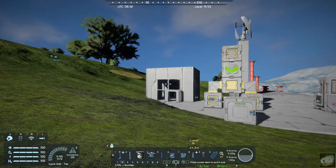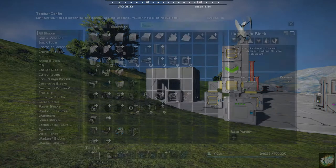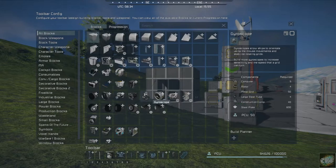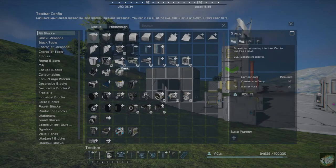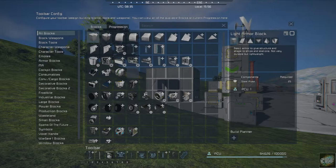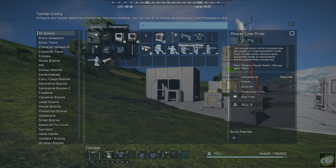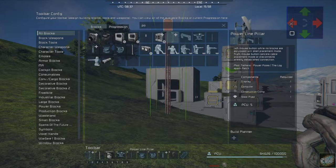You can do that like this. First off, it's not actually in the power tree or the blueprints tree. The way I found it is I just type 'power,' and it's this right here — the power line pillar. And then I drop it right down in, and there we have it.